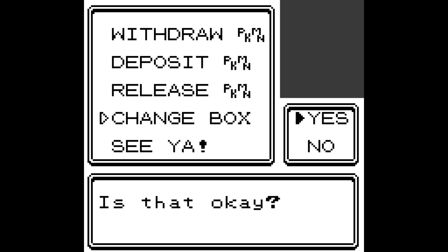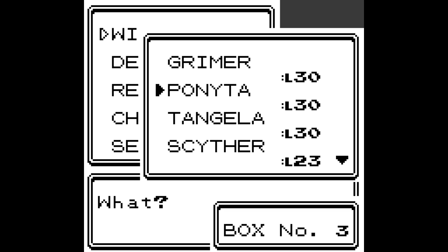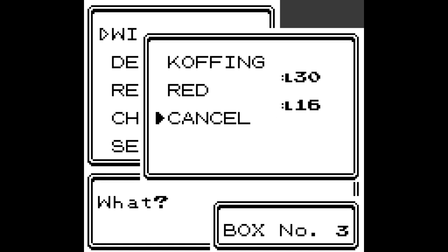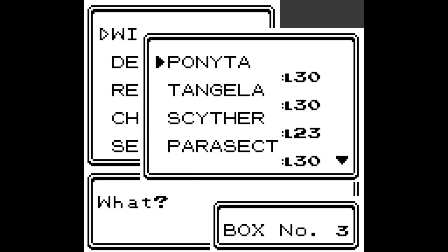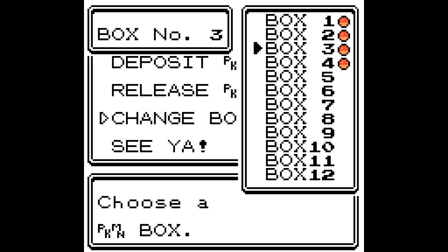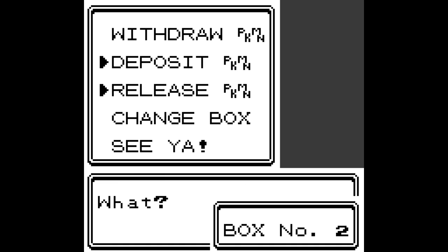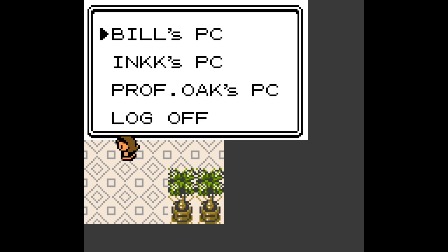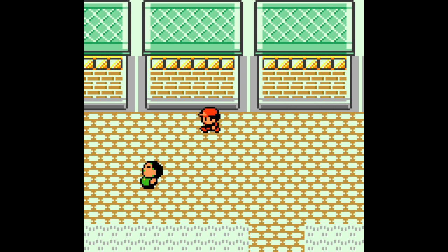Alright, so we have to find — is it Exeggutor? Probably box 3. I feel like I've gone past it. Unless I don't have one? But this isn't one that I thought you needed a stone for. Oh, there he is. Yeah, apparently you do. Okay, let's change the box back. It doesn't matter if there are holes — like spaces. I don't care, it's all fine.